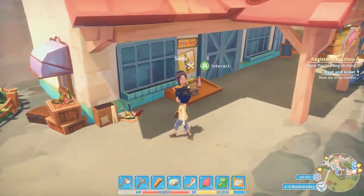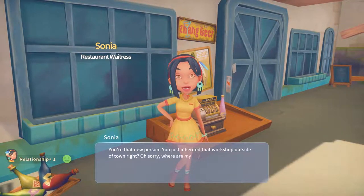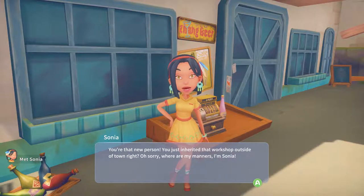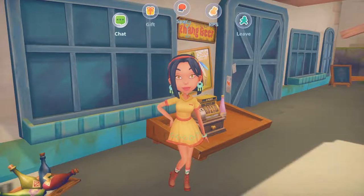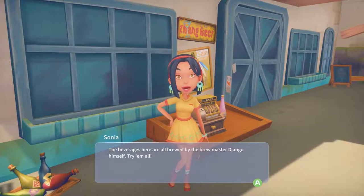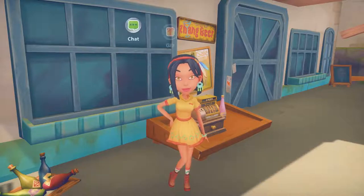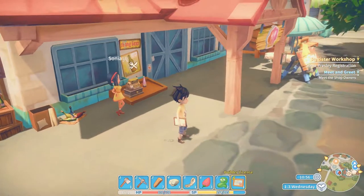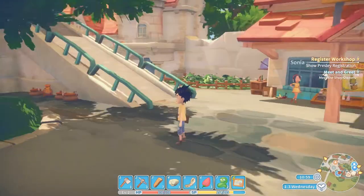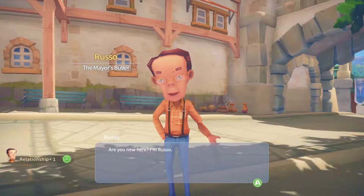Who is this? Sonia - let's talk. 'You're that new person - you just inherited that workshop outside of town, right? Sorry, where are my manners - I'm Sonia. The beverages here are all brewed by the brewmaster Jango himself, try them all.' Maybe one day when I have some money I will do that. Who else? Let's meet Russo. 'Are you new here? I'm Russo.'